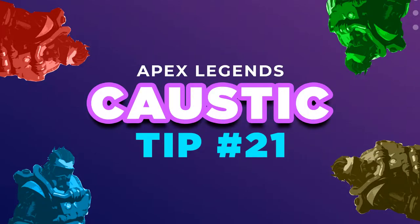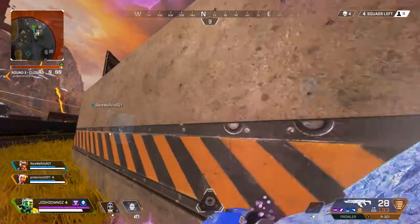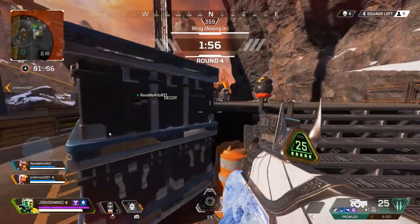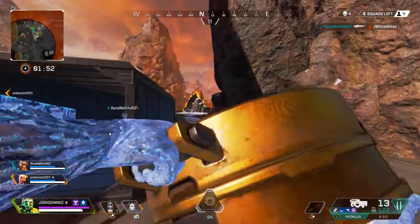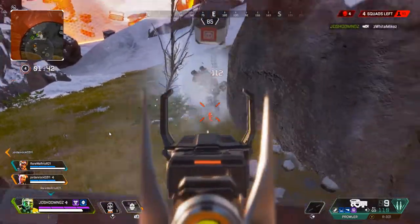Tip twenty-one: throw another trap mid-encounter to create space. During the fight with Bloodhound and Octane, I place more traps to buy time to shield up after taking damage. I'm also watching the map as the ring closes and placing traps on the mountain side to stop enemies from rushing in. It's very critical to place traps as you move through areas where you know there will be player movement. I shield up on low health, protecting myself to get back into the fight, while creating deterrents as the ring closes.